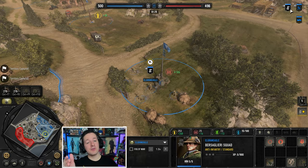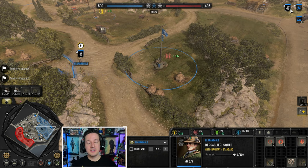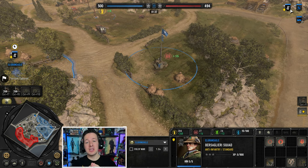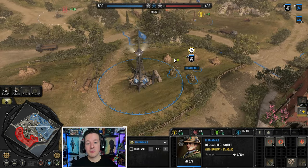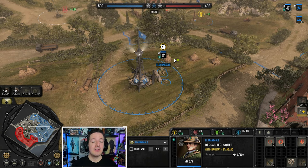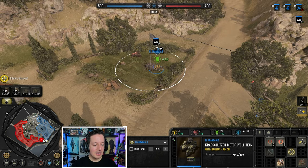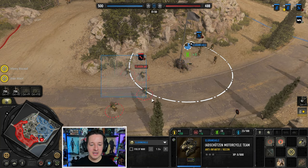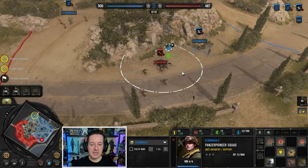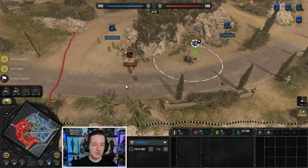If you have a replay with any number of tactics, please submit it to my Gmail or Discord down below. Greatly appreciate it, and thank you all for your kind support. Following me on Twitch, subscribing on YouTube - however you want to support me is greatly appreciated. We got a Pioneer pushing back the Panzer Pioneer, but Bersaglieri swinging around makes the Engineer retreat.